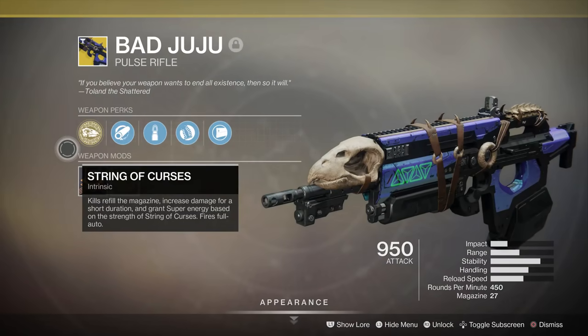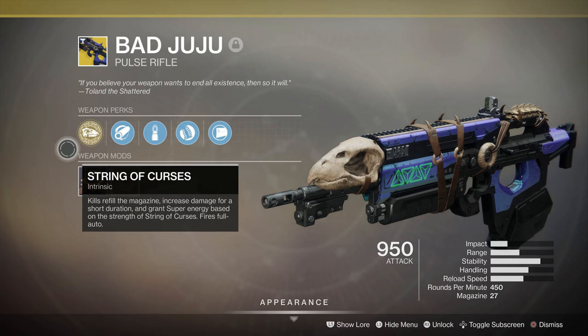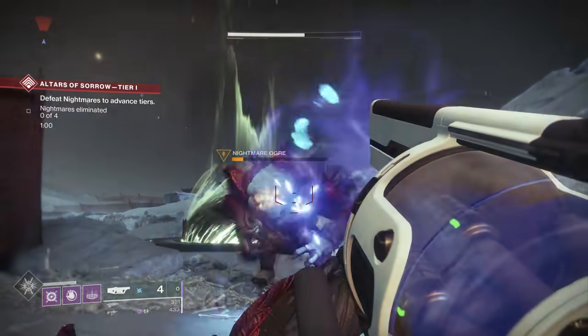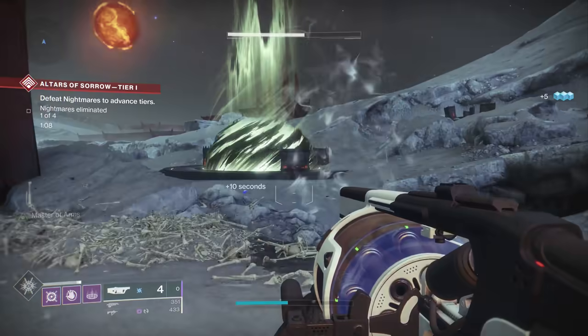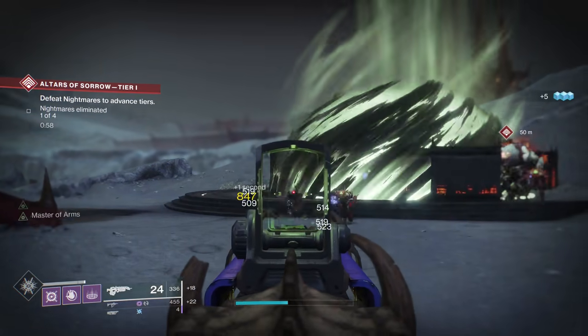The catalyst for Sleeper Simulant reduces the charge time and gives you two extra shots in reserves. This brings us to the Bad Juju. This weapon can be obtained from Emperor Kallus after you complete the quest to unlock the Menagerie. It is a pulse rifle found in the kinetic or first weapon slot. It has a fast rate of fire and a pretty long range, but its spot in this list comes down to the fact that the exotic perk is very powerful.